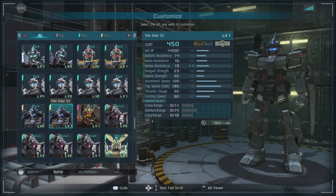In-game, this is a 450 to 500 cost ground and space capable support with a ballistic resistance of 14, a beam resistance of 16, a melee resistance of 18, a range strength of 23, a melee strength of 22, a movement speed of 120, and a frost gauge of 55. Very good stats for a support of this level.